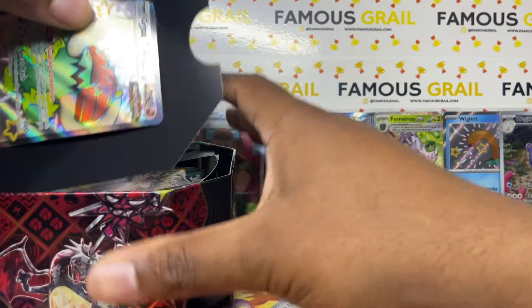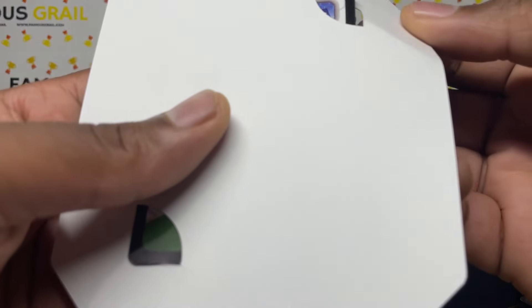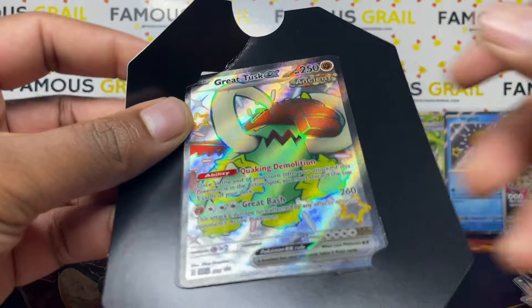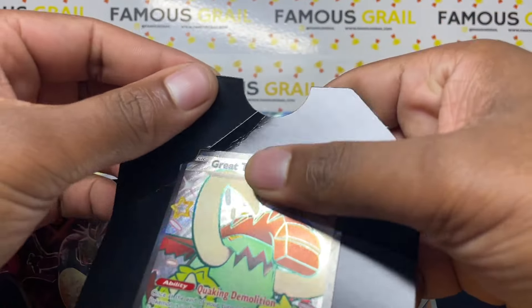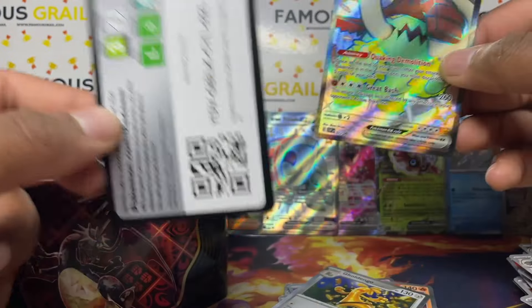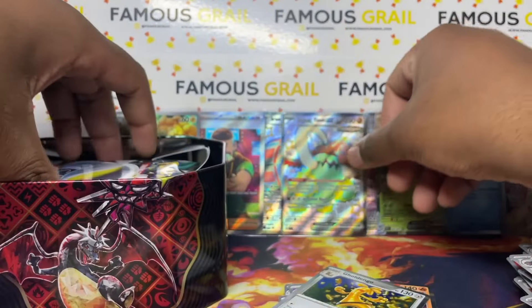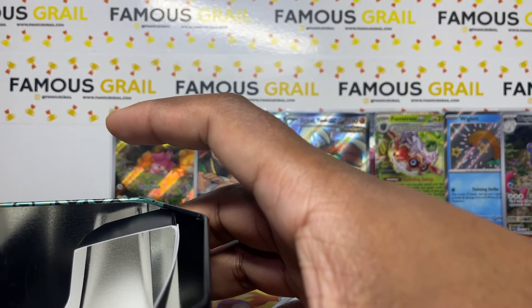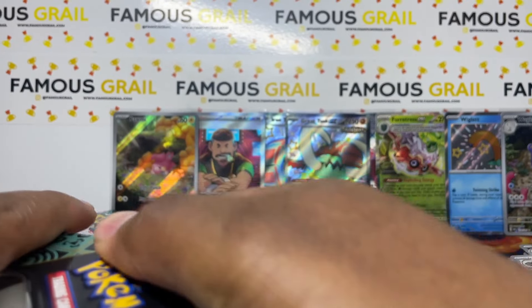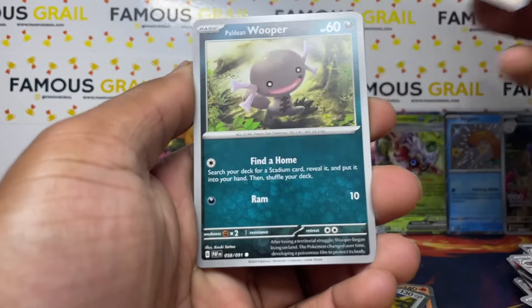This one's already creased — look at that. It looks like someone manually put this in. I actually think that might be how they do it — fold it a little bit to get the height and then slide it in. I wonder how they put it in; I don't think a robot or machine can do that easily. But there's the Great Tusk promo — let's go!